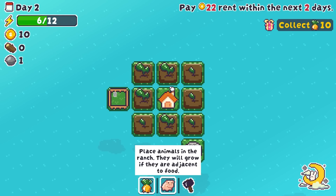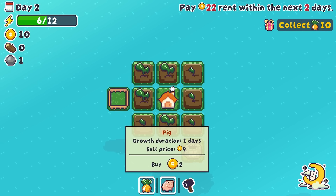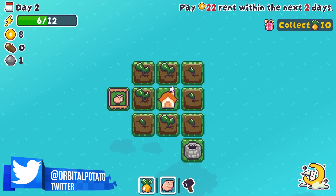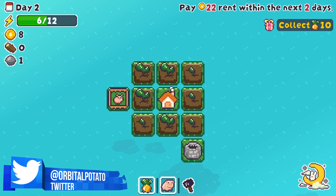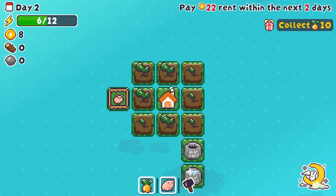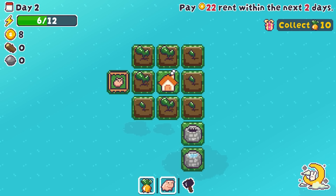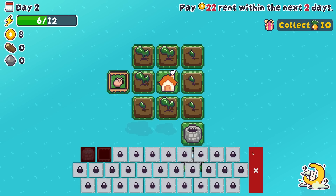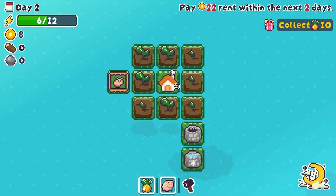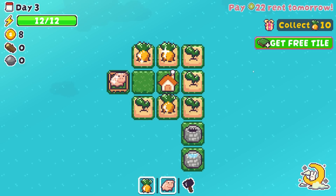The first is a ranch. A ranch is going to allow us to get a brand new little bit of kit. Growth duration: one day. Sell price: nine, but it costs us two to buy, so there is a price associated with it. Look at that cute little pig — it's tiny, but it's not going to remain tiny forever. We're not going to do anything with the artisan well right now, we'll just leave that be.